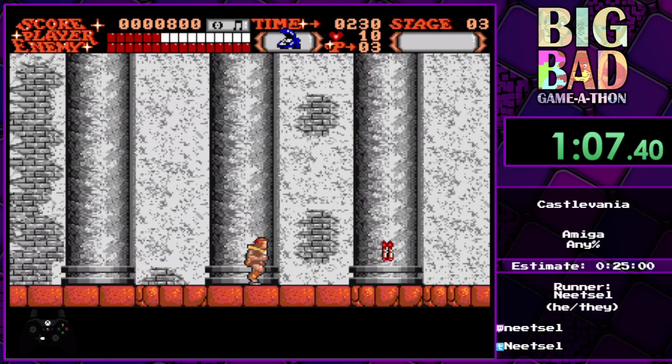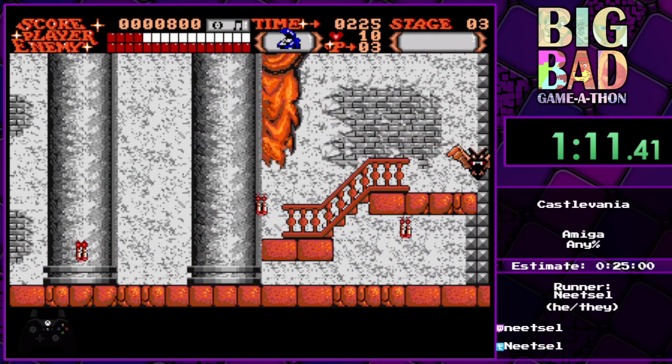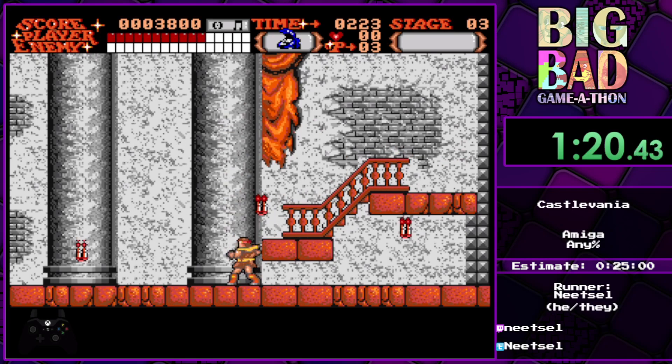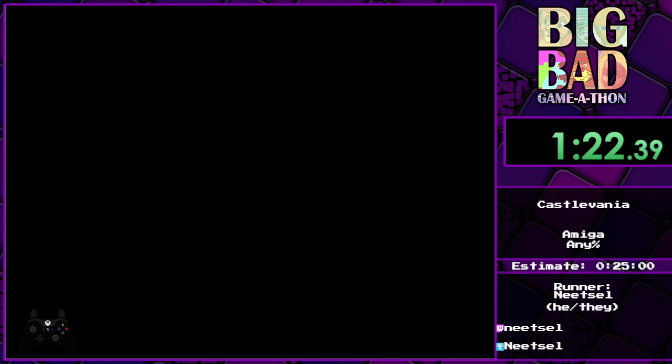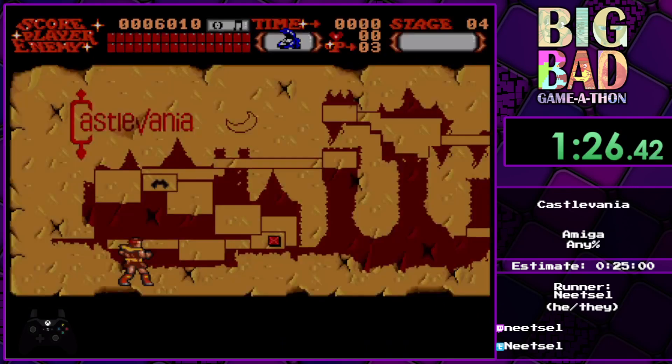You might notice that there's a bit of a delay between the moment I press the button and the moment when my attack actually hits. And something that's really bad about this version of the game is what I'm about to do. To use the sub-weapon, you have to hold the attack button, because up is the button to jump — obviously, since this is an Amiga game. And that's the reason it's the worst version of Castlevania.